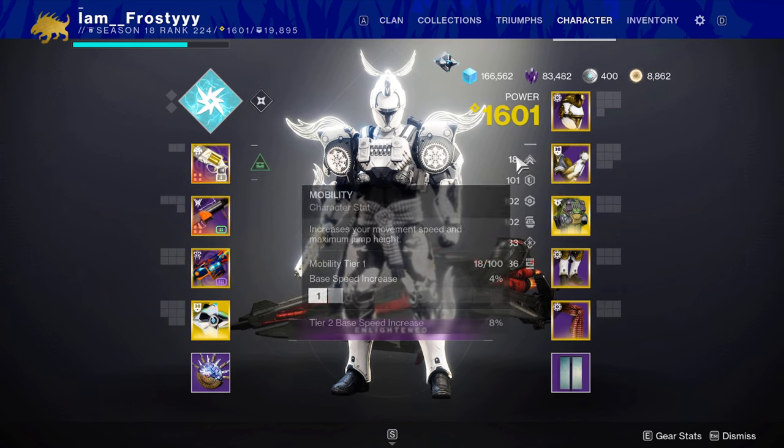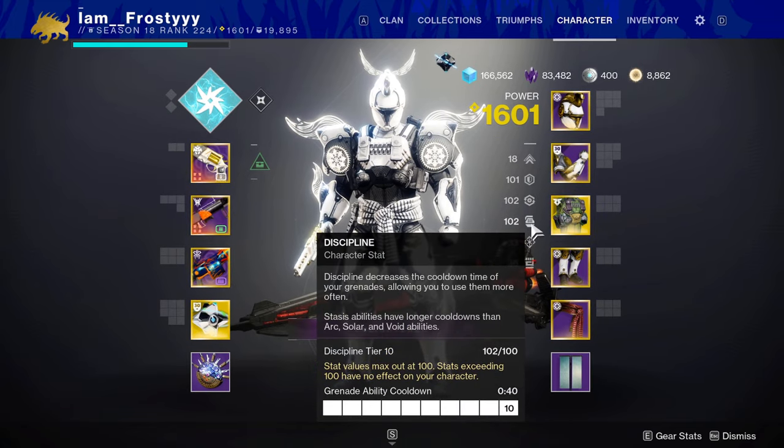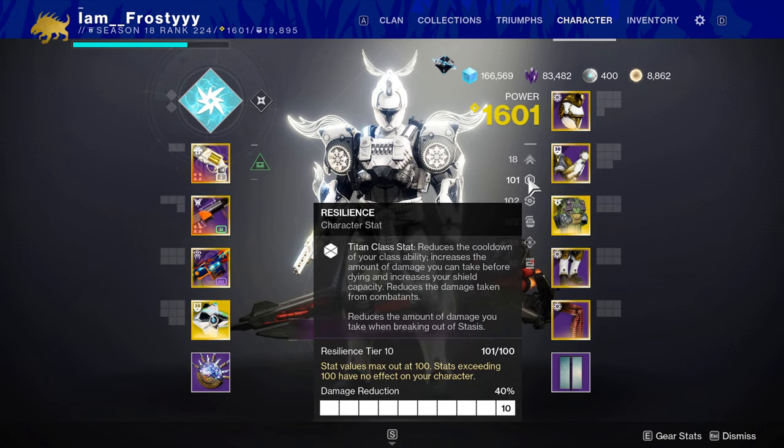First of all, we have 6 main stats in the game, all visible right next to your character: Mobility, Resilience, Recovery, Discipline, Intellect, and Strength. Each stat goes up in increments of 10 and gives you a quicker cooldown on your abilities when you reach the next tier.